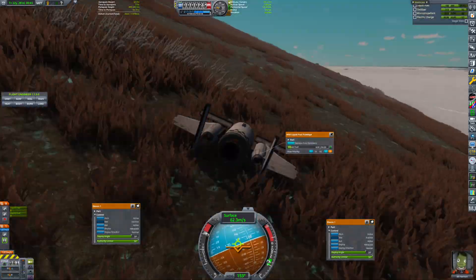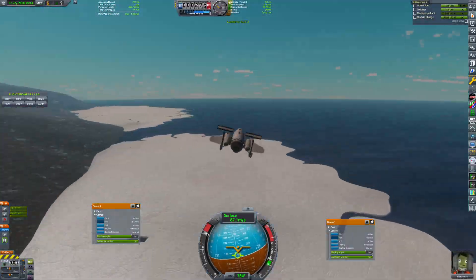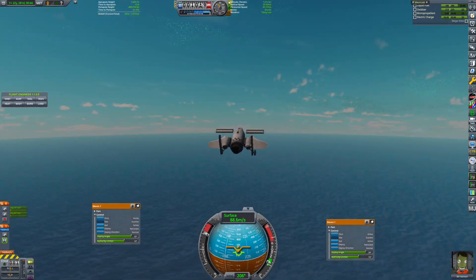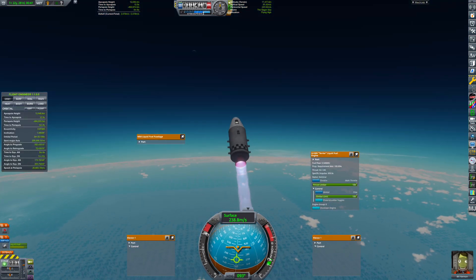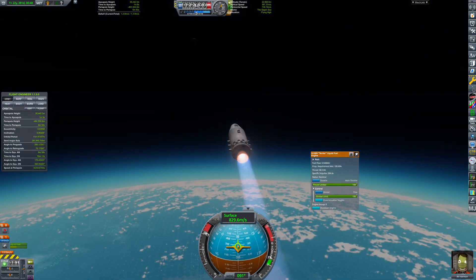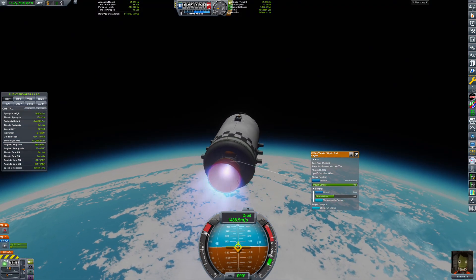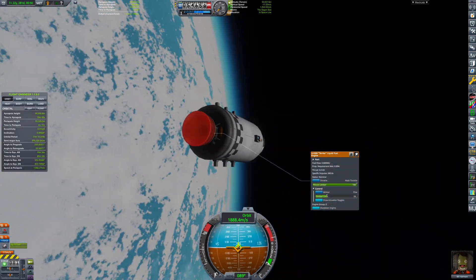Our time on the ocean moon is over. We take off, fly south to align ourselves with the equator, and start to climb. When all of our jet fuel is consumed, we transform into a rocket and complete our trip to low orbit. This step is tricky because the ship is very sensitive to directional inputs.